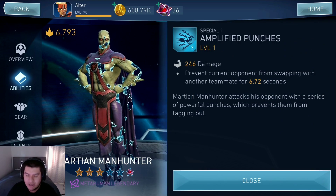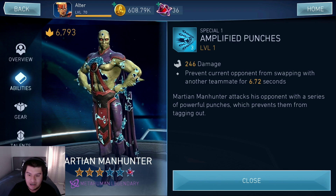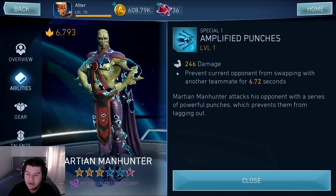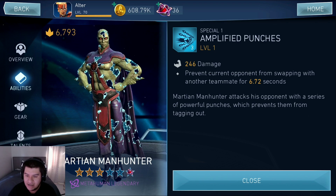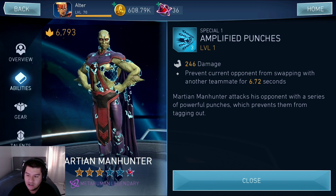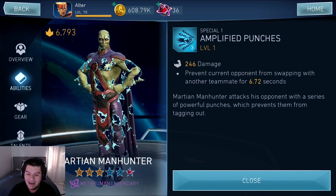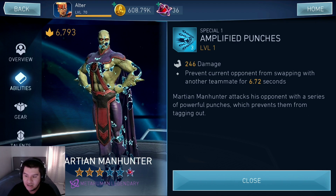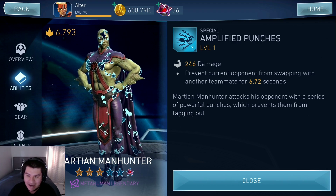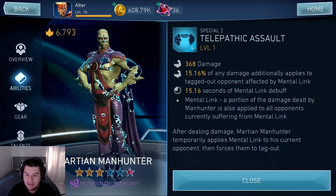Let's look at his special abilities. Special 1 prevents the current opponent from swapping with another teammate for about 7 seconds. Martian Manhunter attacks his opponents with a series of powerful punches, which prevents them from tagging out. I don't know why they use the word swapping, but we understand what they mean, so it's no big deal.